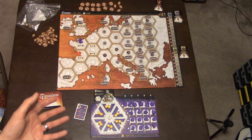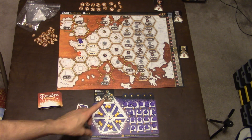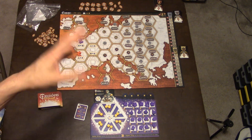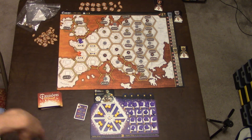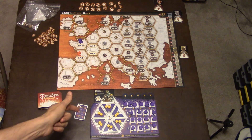So how do you play? It's kind of like a rondel meets mancala. One of the actions you can do — and you do one action each turn, everyone takes turns doing one action — is upgrading one of the tokens on the wheel.